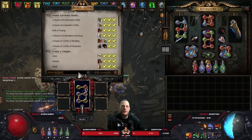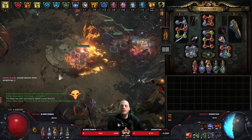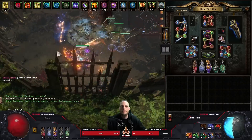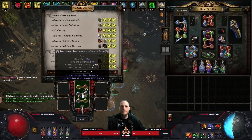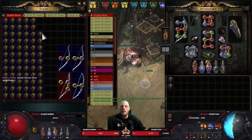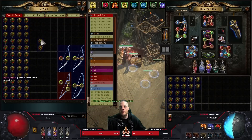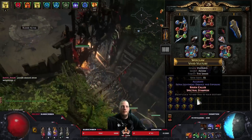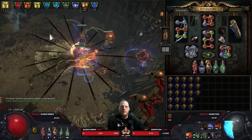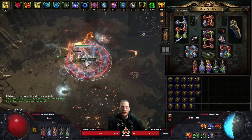If not - which would not be surprising at all - we're just gonna lose 40 divines. Increased spell damage. Let's do two rows even. Atomics is a rich guy anyway, so he probably doesn't even care about losing 40 divines.